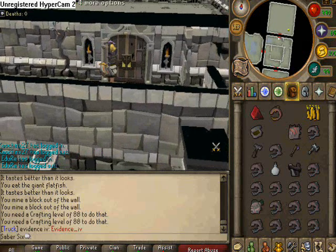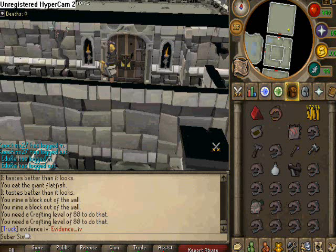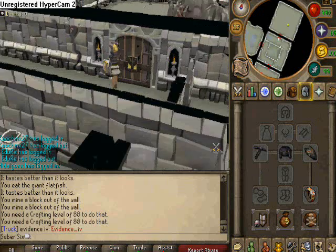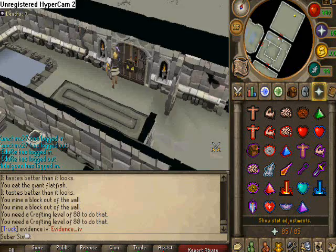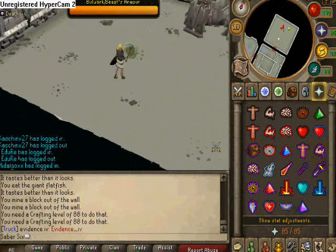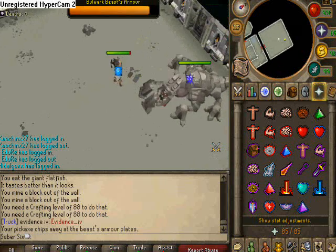I'm going to show you how to kill the bulwark beast. What you're going to need is whatever armor you managed to pick up throughout your journey, and definitely a pickaxe. Any type of pickaxe, because he has armor that you're going to need to chip away, and it's going to take forever and you're probably going to die if you don't have a pickaxe — you'll literally do like one hit every two minutes. So just take a pickaxe and use your normal weapon as well.